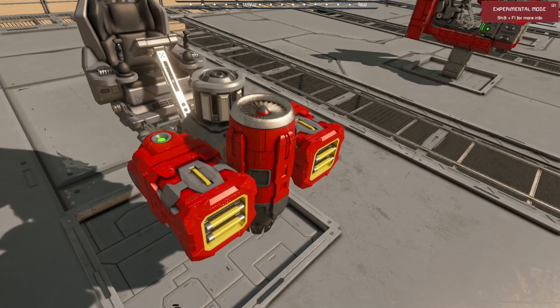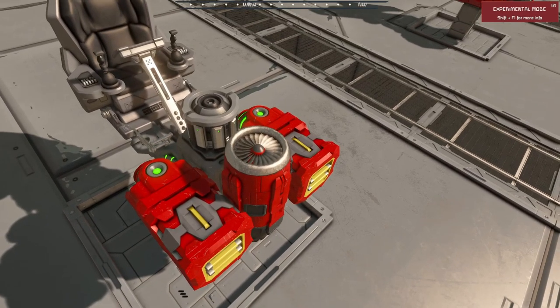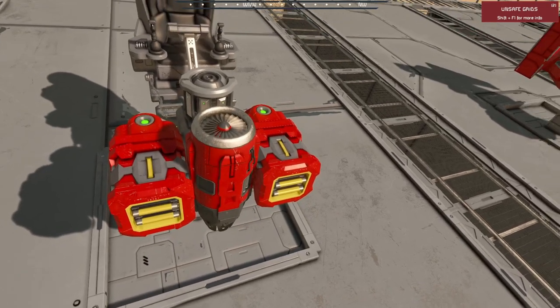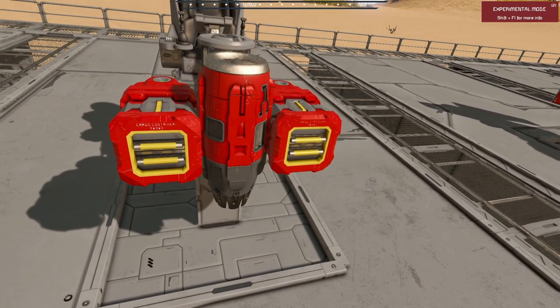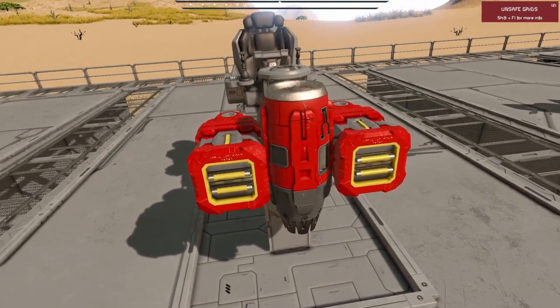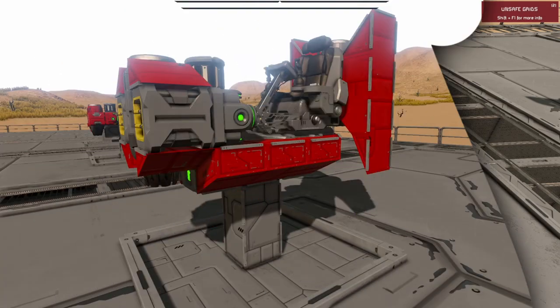A couple of small cargo containers on either side and two small reactors on the back of them, just next to the control seat. We will only be able to interact with the cargo blocks from the front of the build, so be sure to keep those conveyors clear — obviously those conveyor ports are the access to the reactors as well.